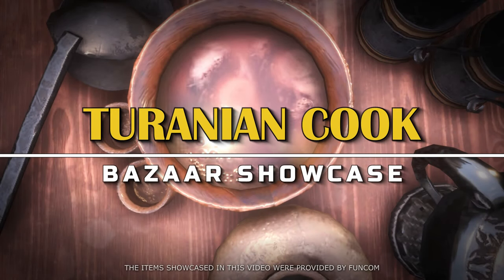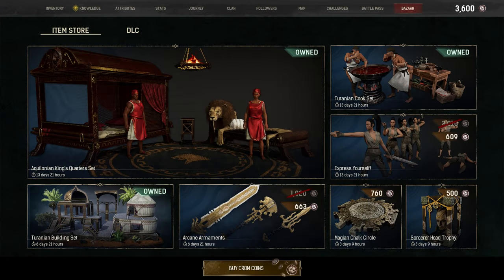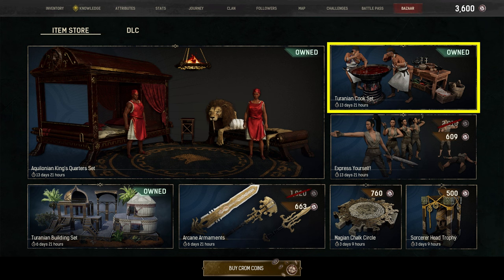Hi all, today we are going to showcase the Turanian Cook Set from the Bazaar. If it's not available now, it might be back in the future — that could be at a discounted cost, with items being sold separately or even in combination with other items.